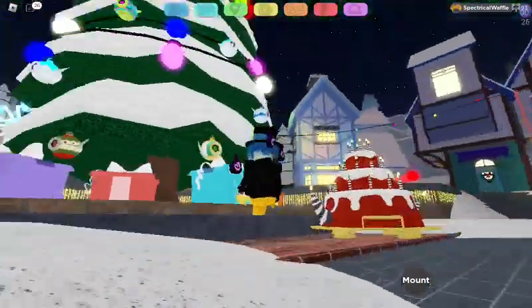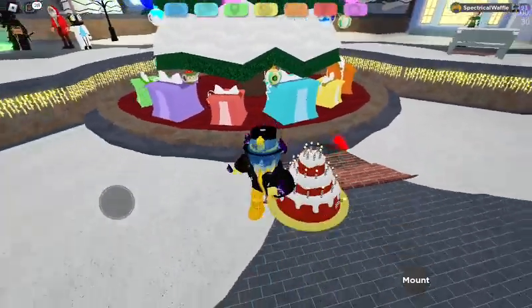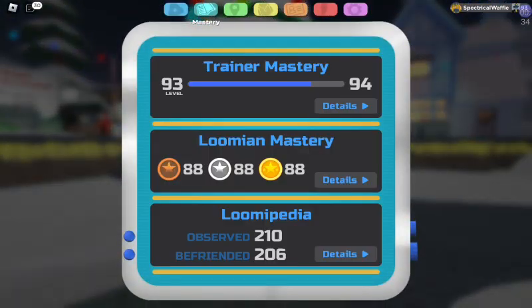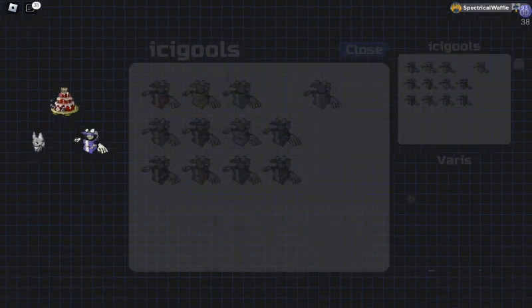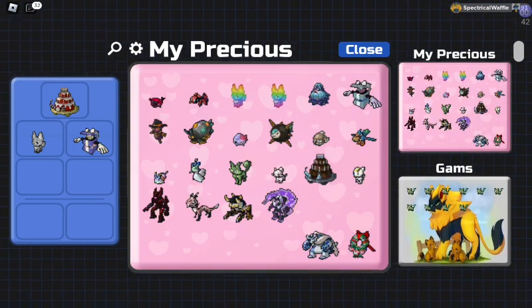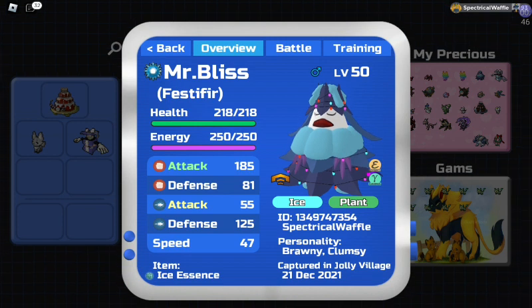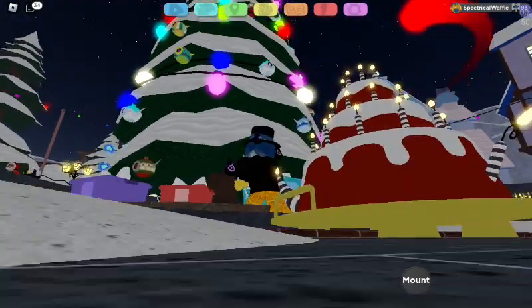First thing you'll see jumping into this is that the tree will not be decorated and you'll need to do that yourself. First thing you'll need for the tree decoration is a Festifer. For me it was no big deal because I already have a Festifer right here in my boxes — a Gamma Festifer. So yeah, that was pretty easy to get. I got a Gamma Festifer so I was able to get Christmas lights pretty easily.